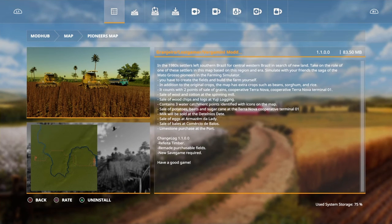Welcome to the channel everyone, this is CNS Farms and today we're going to be doing a map tour of the Pioneers map. This map came out about roughly a week ago and it disappeared for console players off the mod hub, looks like they did an update. The changelog says it was re-done for timber — not sure what that means — and remade purchasable fields, and a new game save is required.